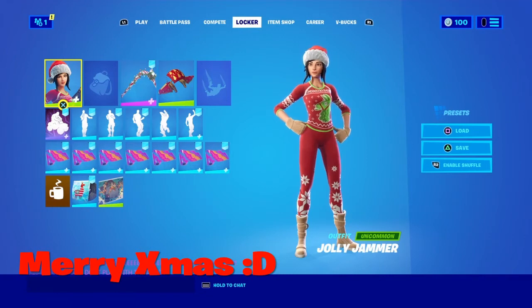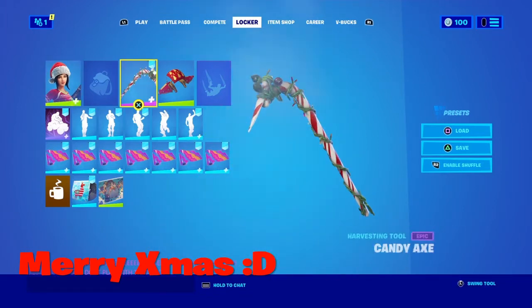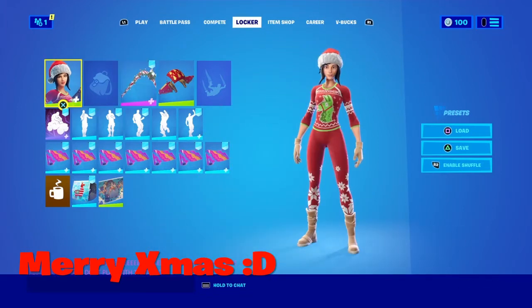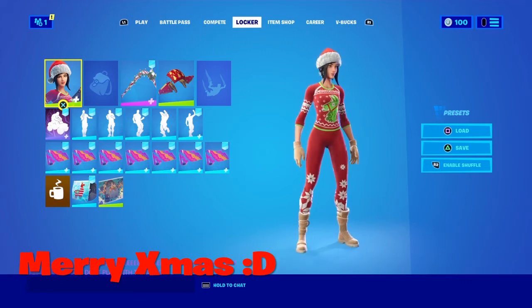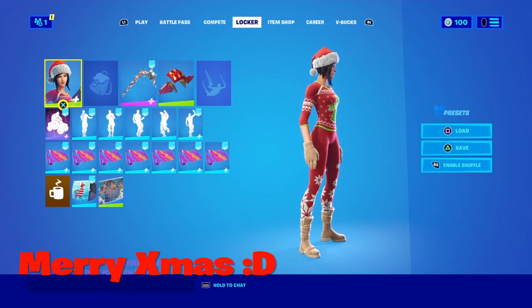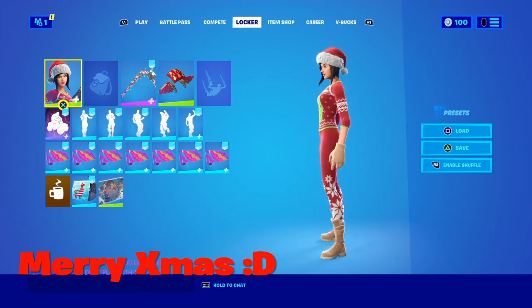The third combo is the Jolly Jammer. You can have any cozy skin, but I picked this one because it's a really try-hard one. I recommend the first style with the Candy Axe. The other styles look fire with this too — the patterned one looks really good. The camera doesn't look the best, but it still looks pretty nice.